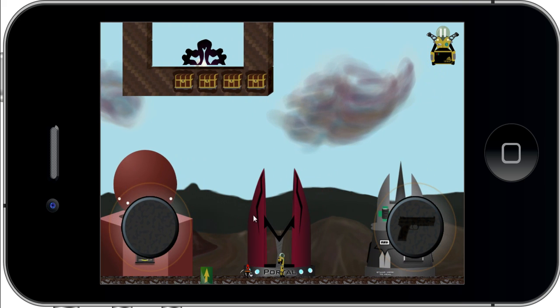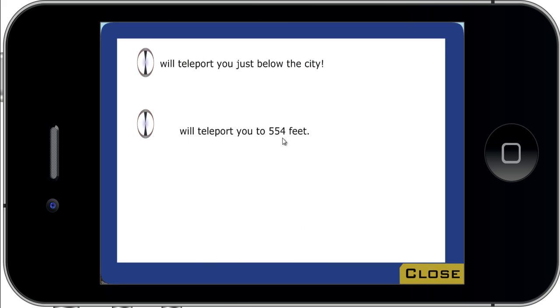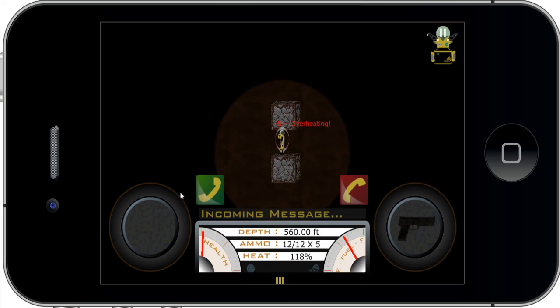Let's see if we can activate this portal. I'm going to go down here to 554 feet and see if we can find any monsters. Oh, I'm overheating down here.